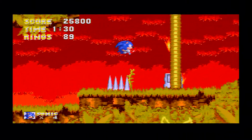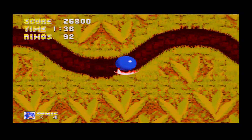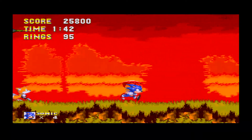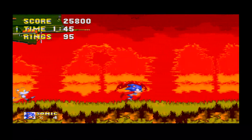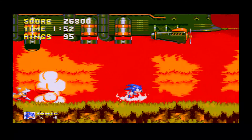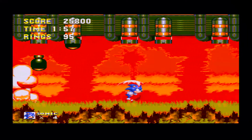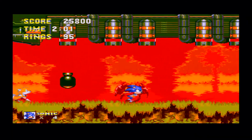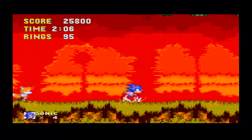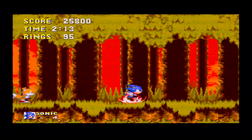Another new feature of this game is the elemental shields — there are three of them. You have the electric shield, which brings all nearby rings towards you. You have the fire shield, which allows you to do a jump and fireball blast. And you've got the bubble shield, which allows you to breathe underwater and bounce — it gives you the bound attack where you jump, press the jump button again, bounce on the floor, and can bounce higher and higher. It's actually an attack Sonic gets as a normal ability later in the franchise. The giant mech dropping bombs — why they're dropping them behind Sonic is beyond me.